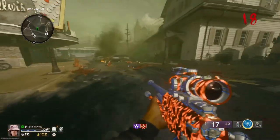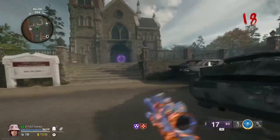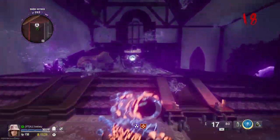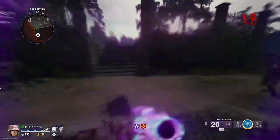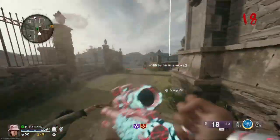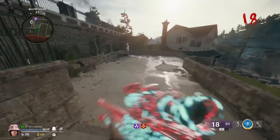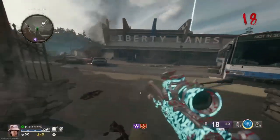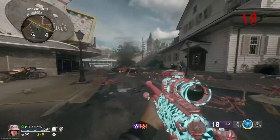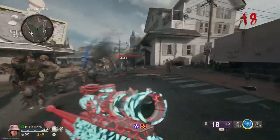Look at the ragdoll physics — you can move their bodies, which is freaking sick. We can get double pack now. The reason I go for perks late round is because the Wonderfizz spawns on round 25 and I can just get all perks when it spawns in. If you're a newer player, I suggest going for perks first, then armor, then triple pack, and try to get your gun to purple by around round 17 to 19.